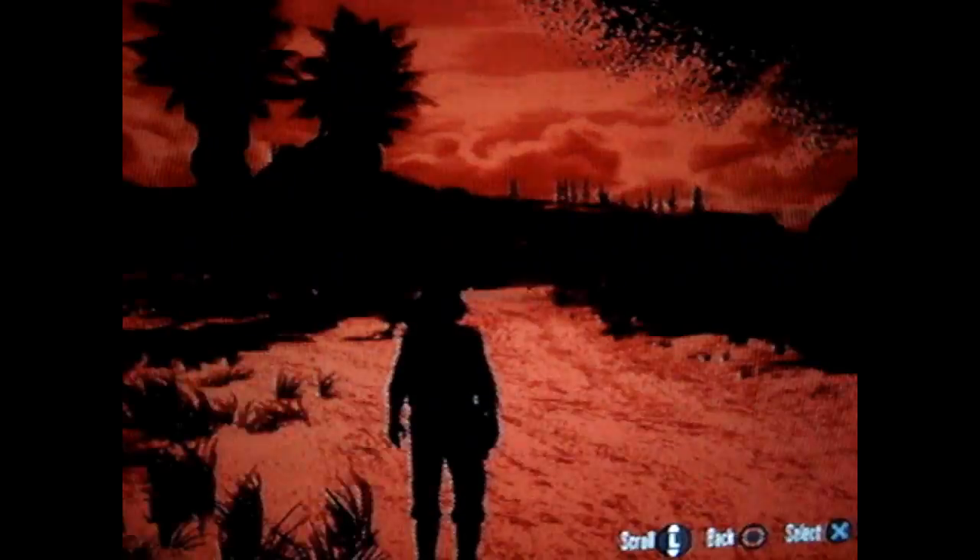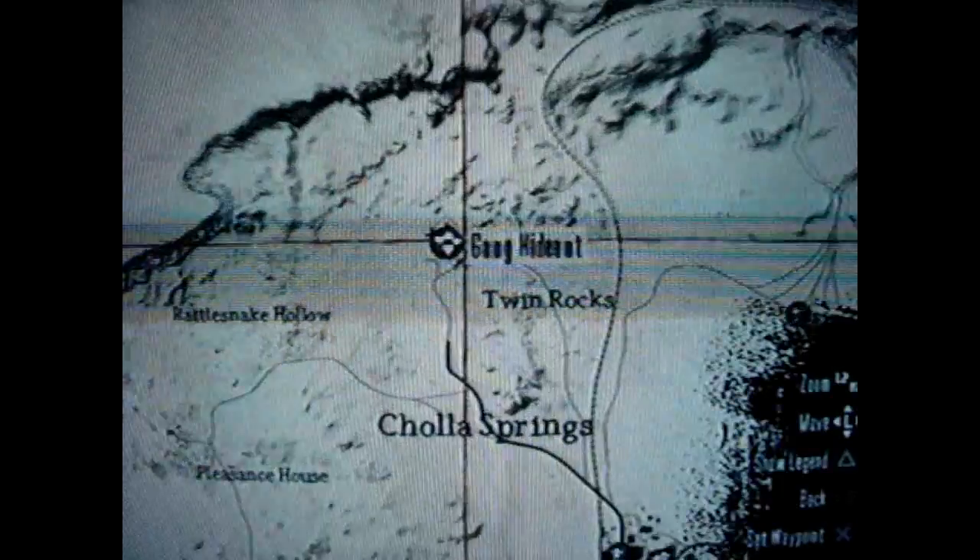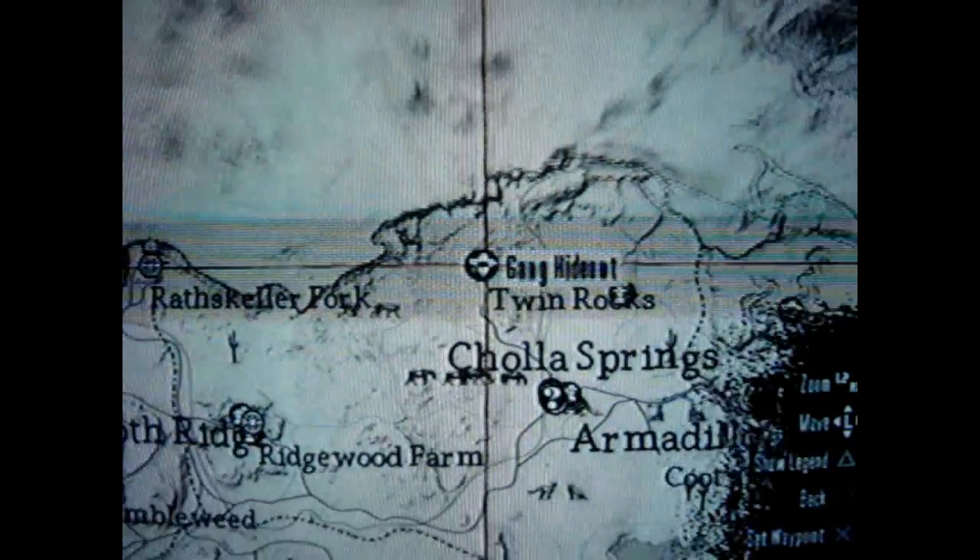I'm going to do a before and after shot to show you the comparison between the XP. You're going to want to do a gang hideout. I'm currently playing on PlayStation 3, so I recommend Solomon's Foley. But if you are playing on Xbox, you can play any gang hideout — I recommend Twin Rocks, because it's the quickest and gives you the most XP the fastest.